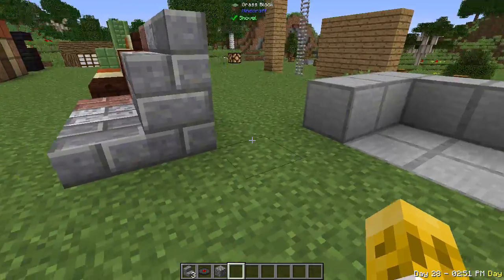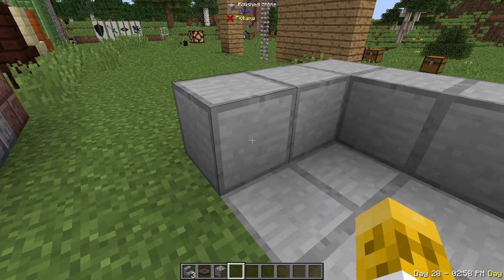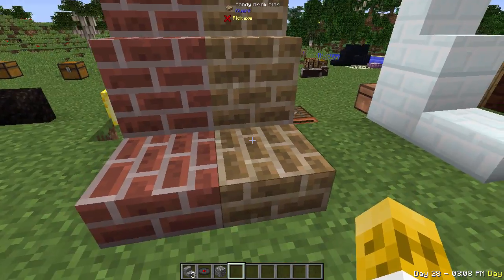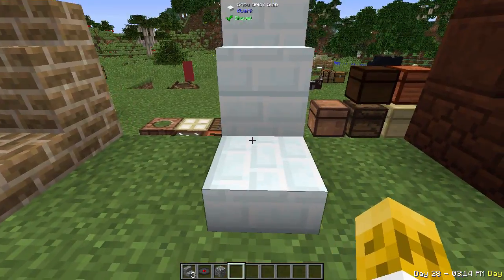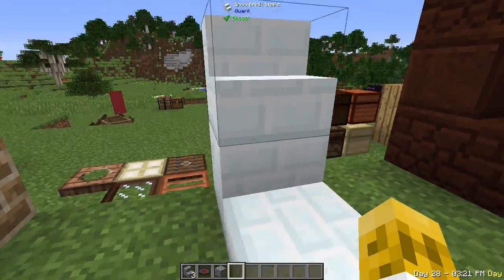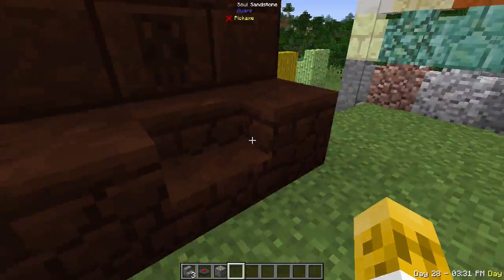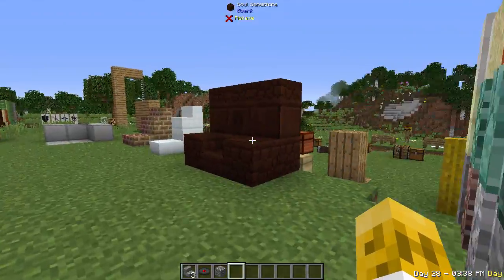It adds brick forms of your diorite, andesite, and granite — again in slab, block, and stair form. There's polished stone, which is basically two stone slabs put together in full block form. You've got a brown version called sandy bricks — here's the normal Minecraft brick and here's the sandy version. And there are snow bricks — take snow and arrange it into a brick form for something nice to build in a taiga biome.